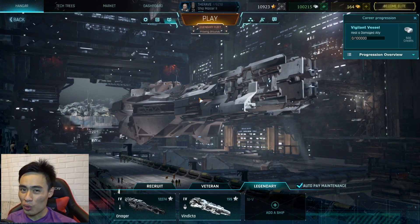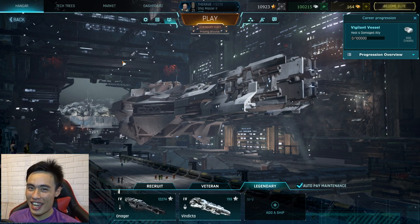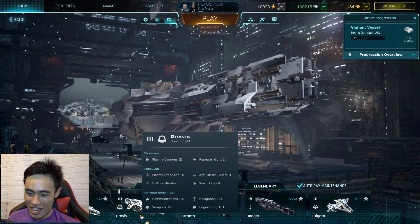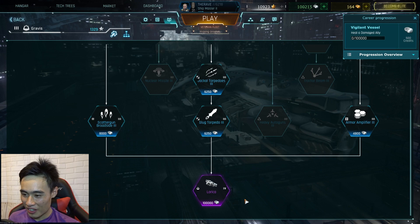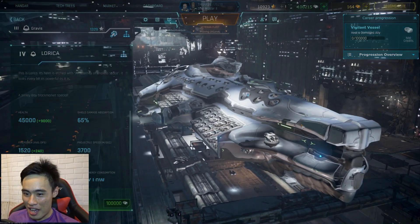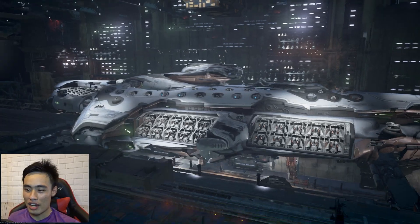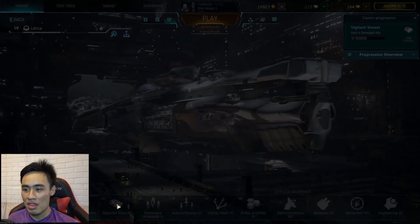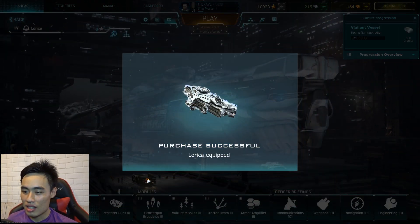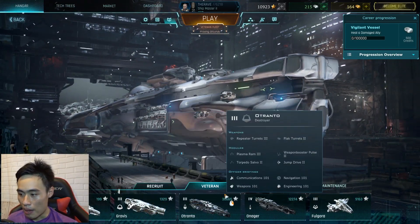Hello, what is up guys, I'm your host The Rave and welcome to another video of Dreadnought. Today I am going to get another new ship — my friend, it is the Lorica. There goes the Lorica! So today I am getting my third tier four ship which is the Lorica Dreadnought, which is super badass. Let us click the buy button — and there goes purchase successful. Lorica, equip!